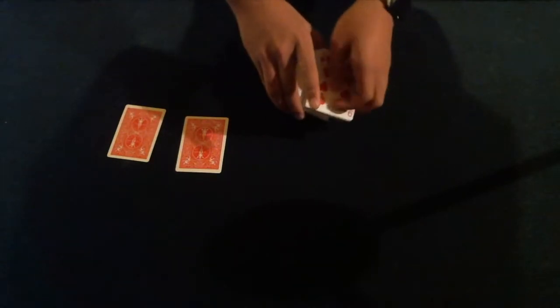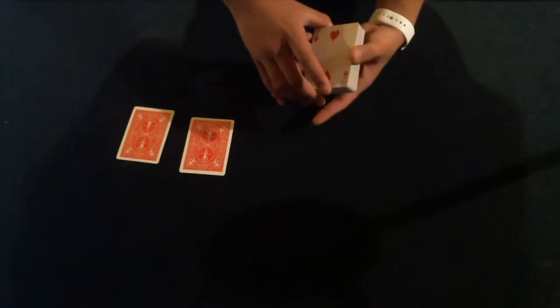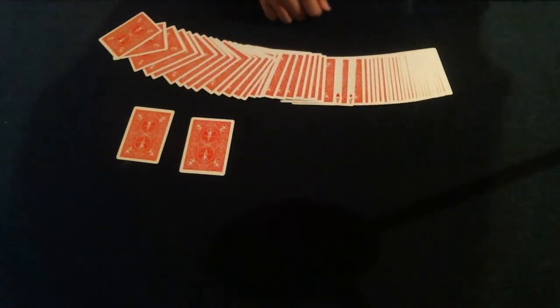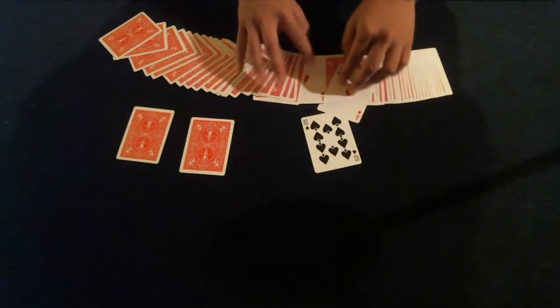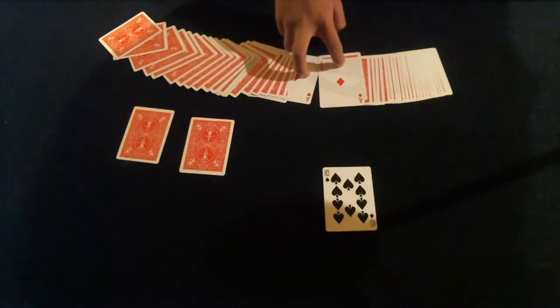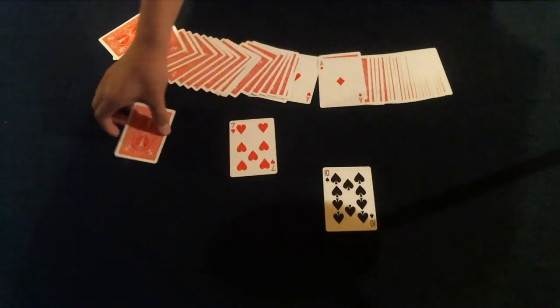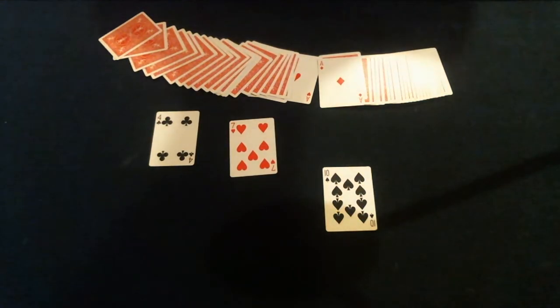We have the two aces right there, but look — if we just wave the deck over the two aces, look what happens: the two aces actually teleport to the deck, sandwiching that third selection — the ten of spades. The two red aces are here, and they used to be there, so these must be the two selections you chose in the beginning. And that's the trick!